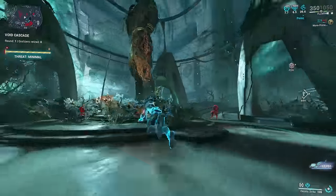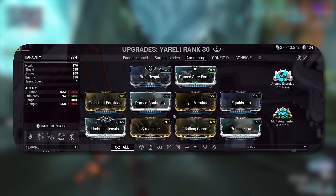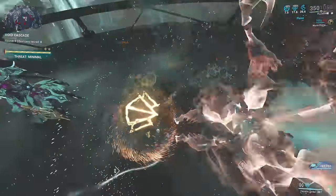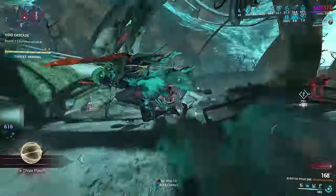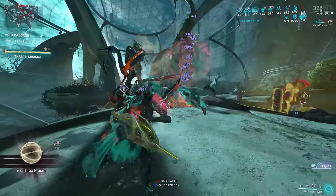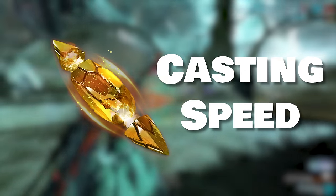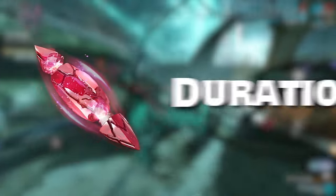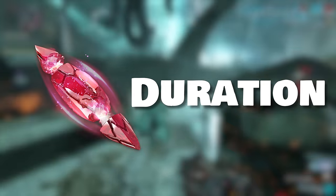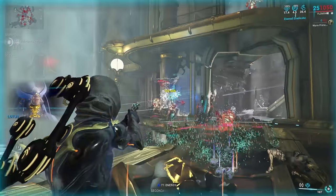We have one more setup for those who like armor-stripping setups. For higher level content, you can use something like this. Remember, with Loyal Marilina, you can now cast Terrify at will instead of having to hop off. And that concludes her builds. For Archon Shards, cast speed shards are very important — at least 50%, which makes a big difference in how fast you cast Sea Snares. Ability duration is also very important for that extra duration on Nourish or whatever abilities you are running.